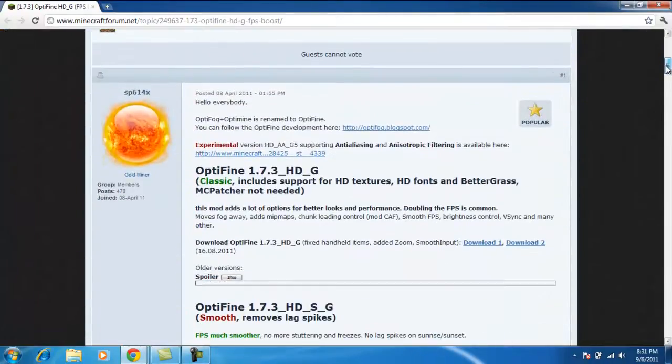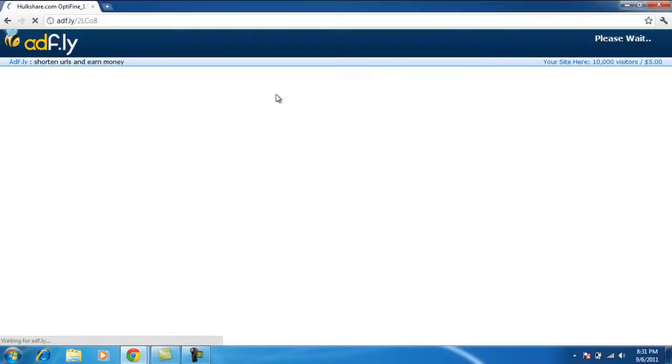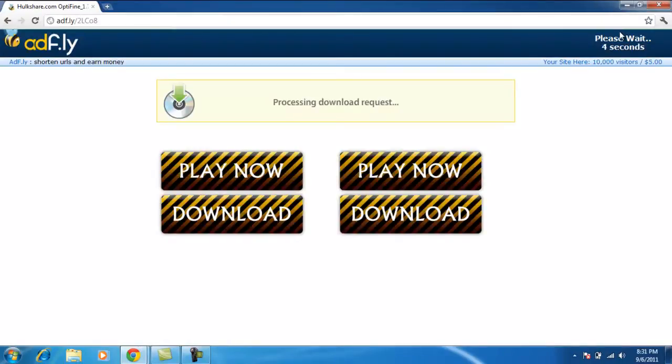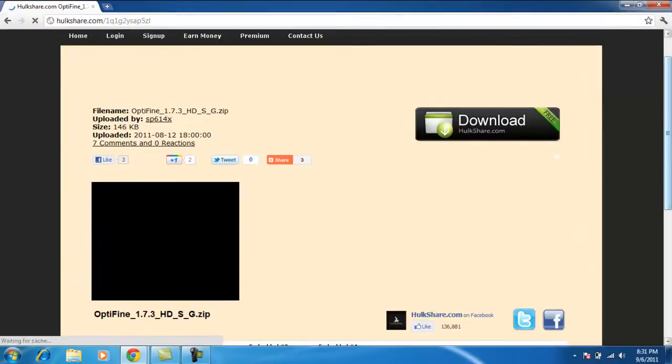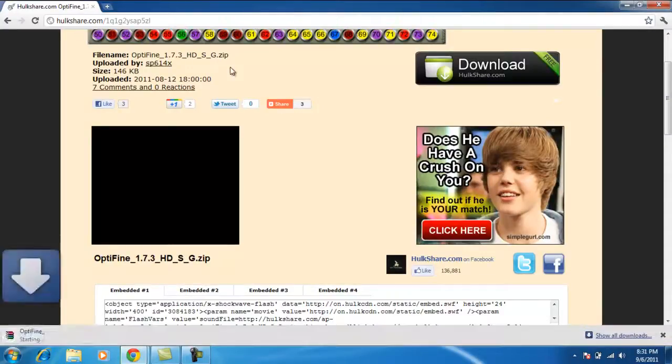What you do to download it — I would consider getting the one that says 'remove lag spikes,' because that one you can run on any normal computer. You don't have to have an amazing computer to do it. So all you have to do is press download, and then please wait — you have to skip the ad, and then it'll bring you to the download page, and pretty sure you press download there and then it'll give you it.